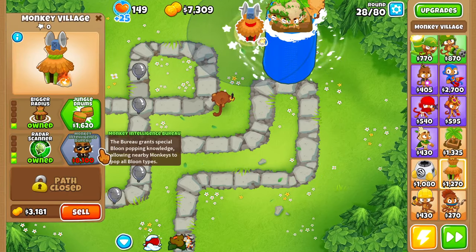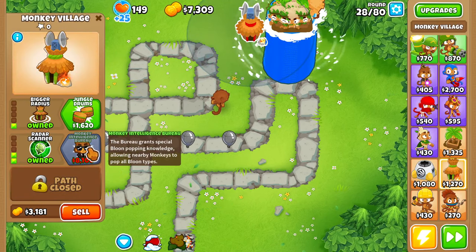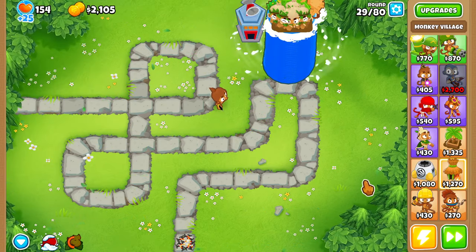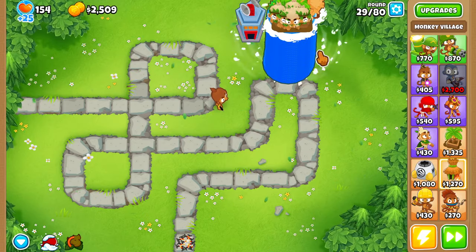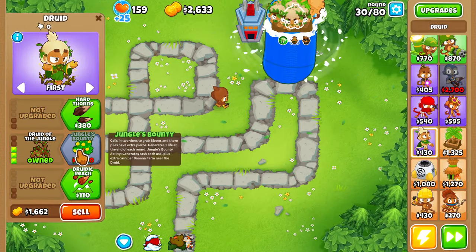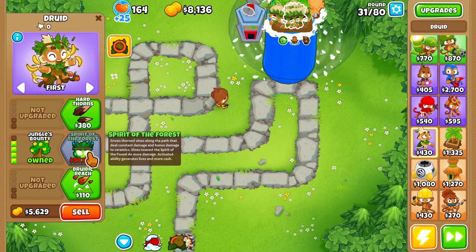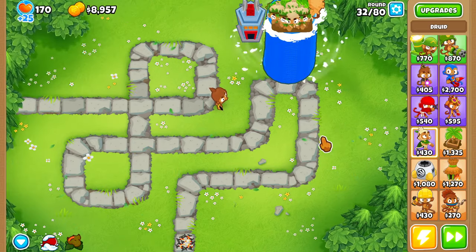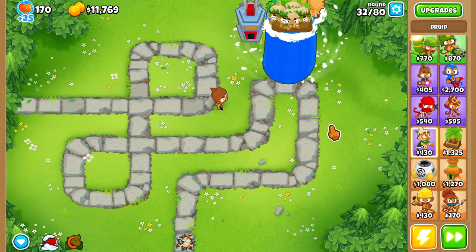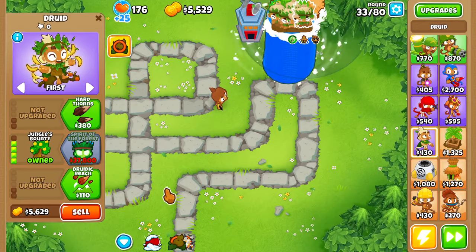We can't afford an MIB yet, but we're going to get one just so I can hit leads. We can also get an Energizer so we could have faster cooldown on our abilities. Let's speed things up — I have a mod that lets me do that. Oh, never mind, I forgot, I completely disabled my mods. I'm not used to not playing with mods, if you couldn't already tell.